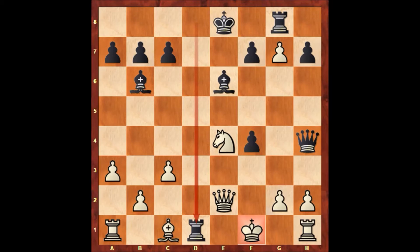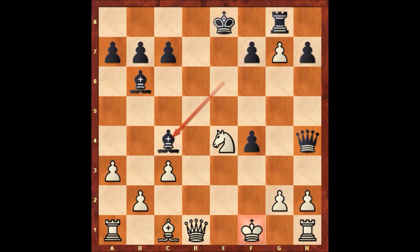This is losing for white, but let me show you the possible continuation. The obvious move: if queen takes rook, then bishop to c4. To defend, there are only two defenses — queen to d3, then bishop takes queen and that's checkmate. So queen to e2 is the most logical defense.